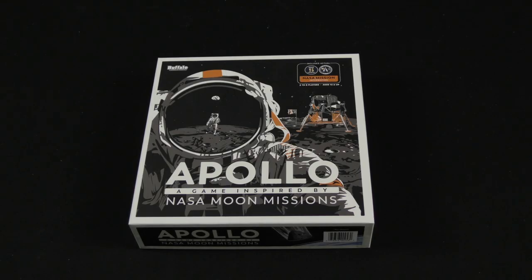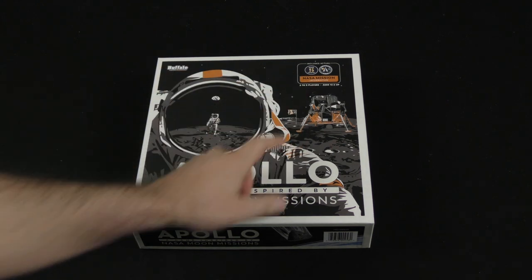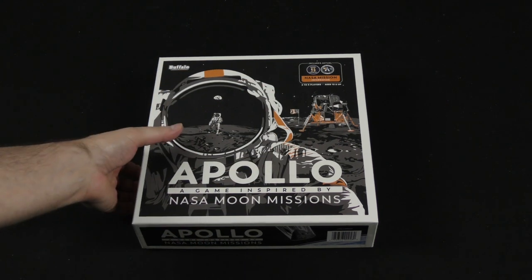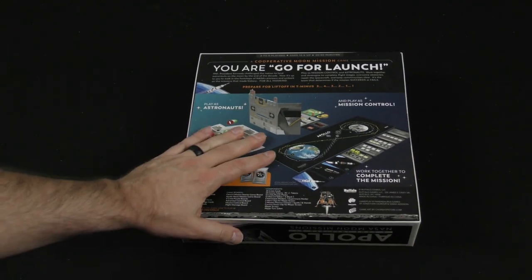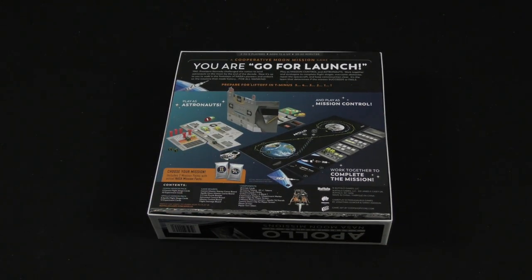Hey there everybody, it's Mike Delisio with another Dicetower Daily Unboxing. Today we're going to be taking a look at Apollo, a game inspired by NASA moon missions from Buffalo Games. Two to five players, includes actual NASA mission information — a cooperative moon mission game. You are go for launch.